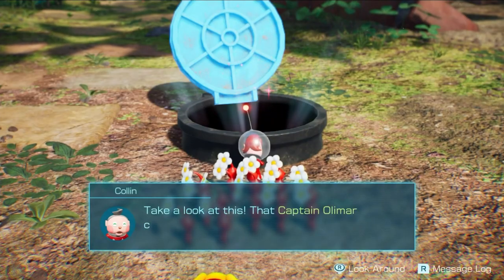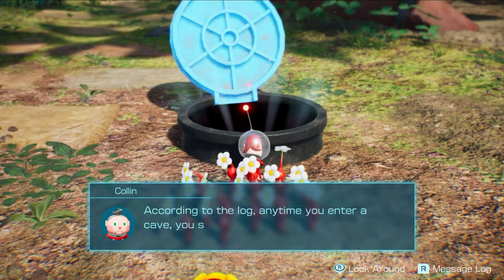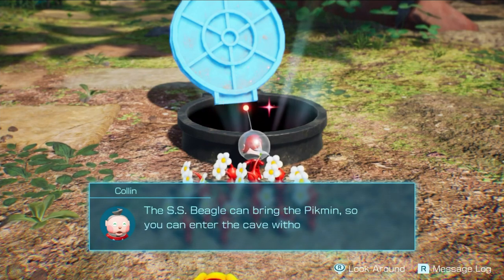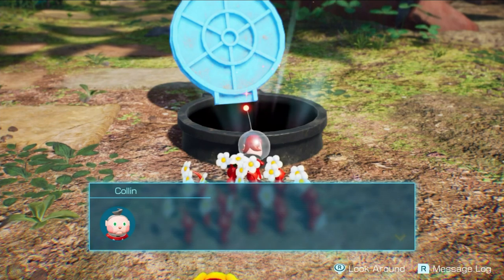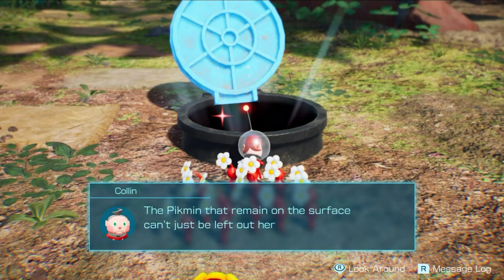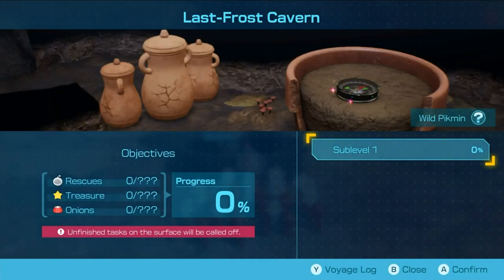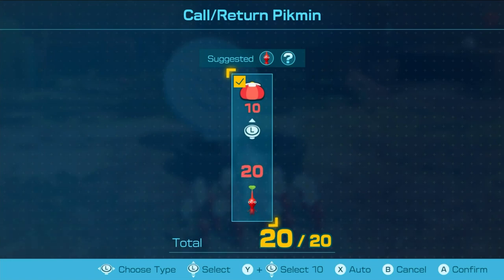Take a look at this. Captain Olimar certainly is thorough. According to the log, anytime you enter a cave you should take Pikmin with you. The SS Beagle can bring the Pikmin, so you can enter the cave without stopping by the base first. Pikmin remaining on the surface can't be left out there, so they return to the onion for the time being. I can go down different sub-levels just to start with. All right, let's do it.